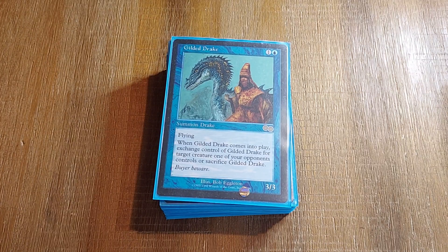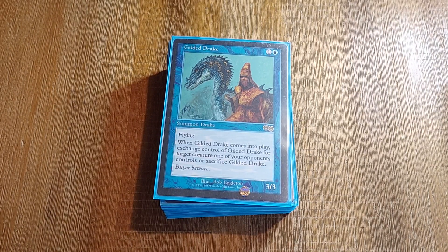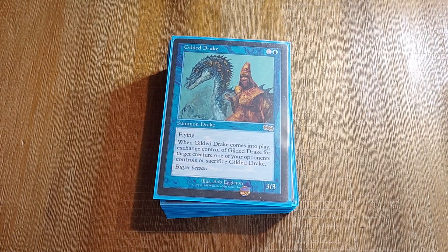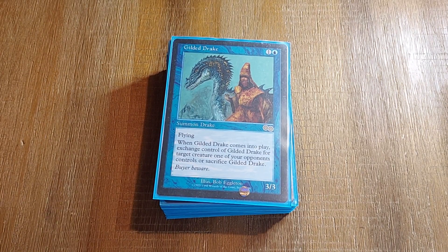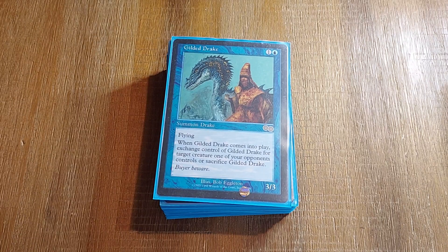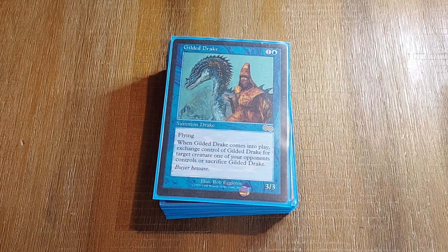Another combo not in this build: I do not have Isochron Scepter / Dramatic Reversal in this build — no particular reason. I just figured that the two Titans and the Mirage Mirror are fine. If someone prior is going to ask me for the Assault Monolith, I don't know what I'm gonna do — I'm gonna have to find the Titan Wind.